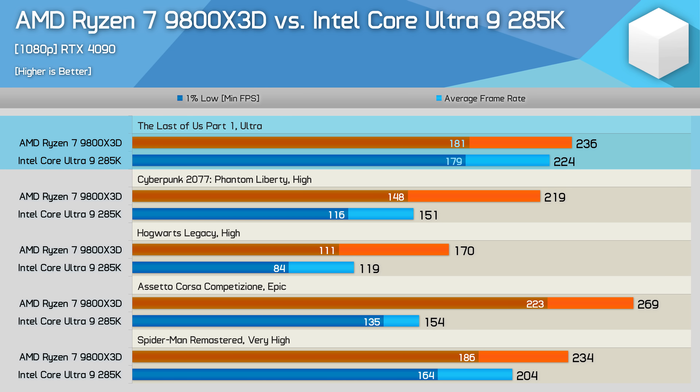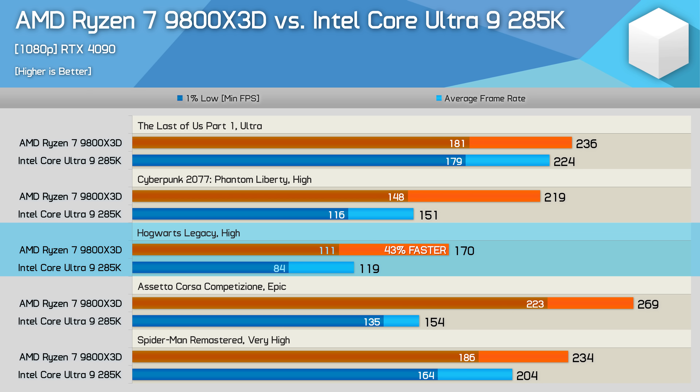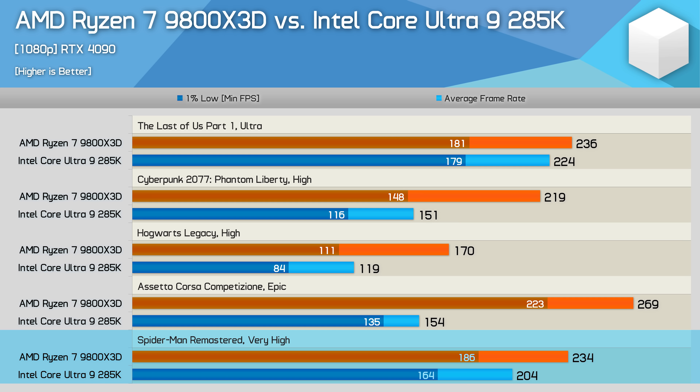Starting with The Last of Us Part One, the 285K does quite well and the 9800X3D is just 5% faster — a negligible margin. However, the 285K struggles in Cyberpunk 2077, choking the RTX 4090 down to just 151 fps, making the Ryzen 7 an incredible 45% faster. The 9800X3D also crushes the 285K in Hogwarts Legacy by 43%, and even more brutally in ACC with a 75% margin. Things improve in Spider-Man Remastered but the 9800X3D is still 15% faster.